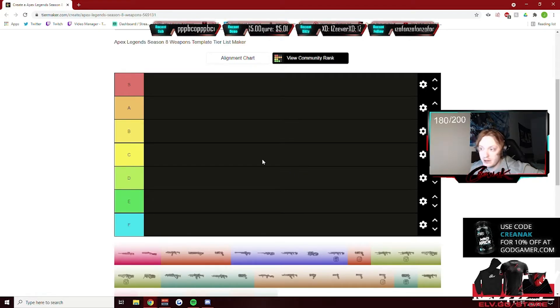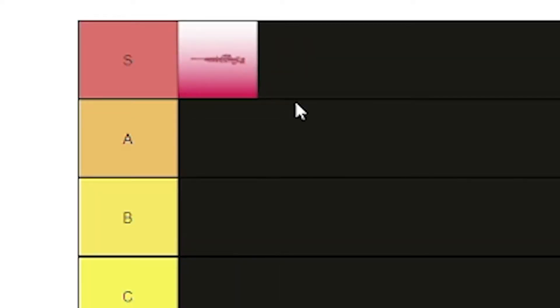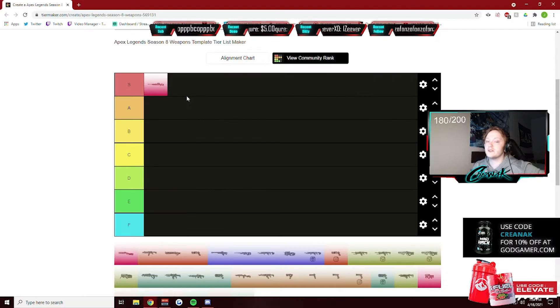Hey, what's up everybody, it's Kreenak coming at you with another video. Today we are going to be doing a tier list for Apex Legends Season 8 weapons. We're going to start it off with my favorite gun in the game, the Kraber — we're going to put that as S, just because it's my favorite gun.